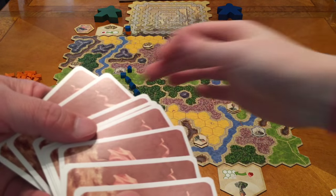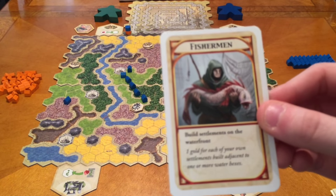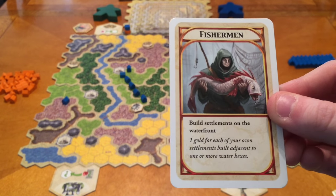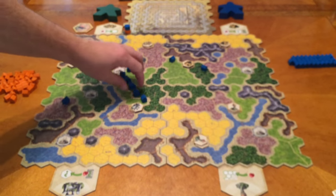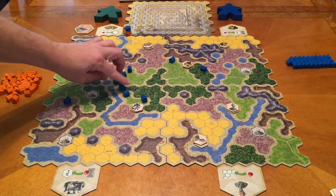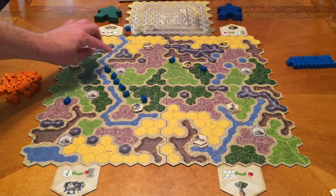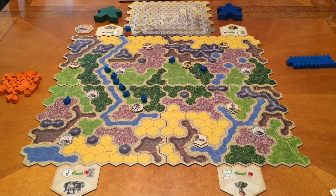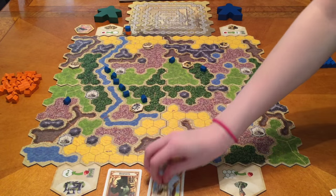And the third card is the Fisherman — he allows you to build settlements on the waterfront. You want to be next to the water. You get one gold for each of your settlements built adjacent to one or more water hexes. So in this case that would be five points from the settlements shown along the water.